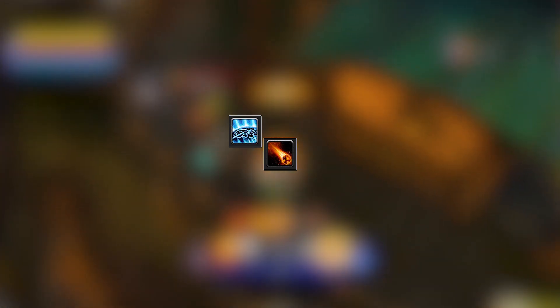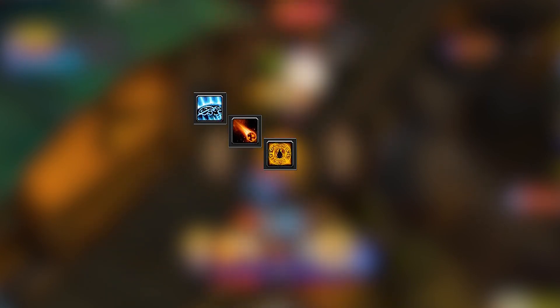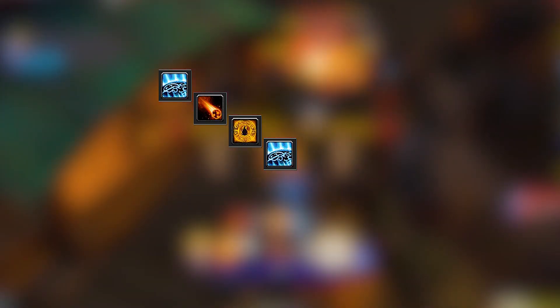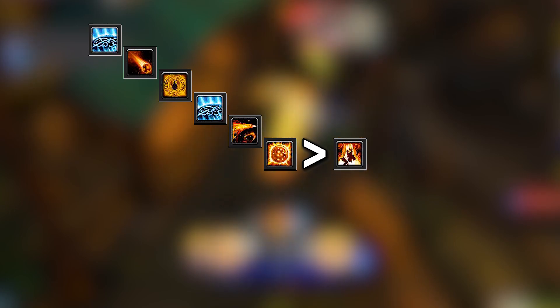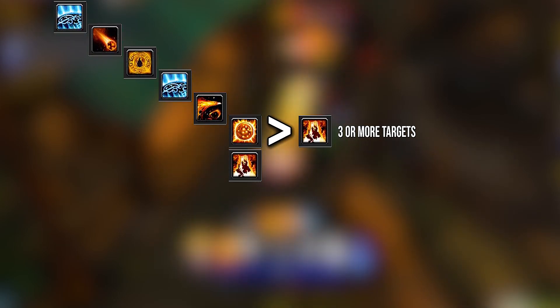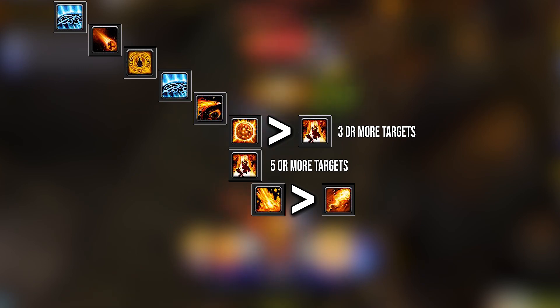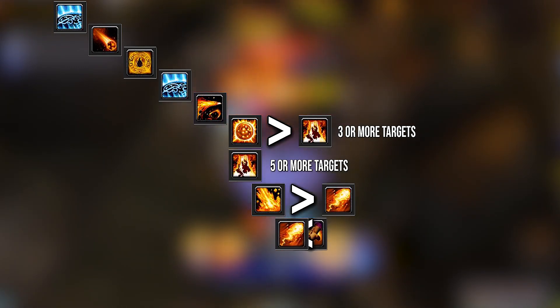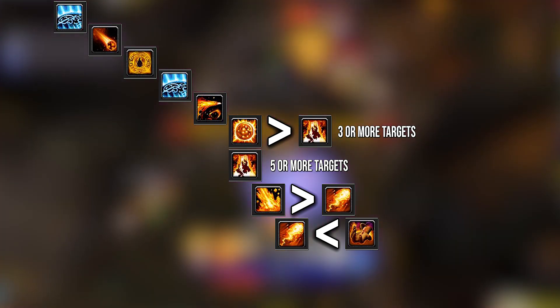The most important spell on the list is Rune of Power when Combustion is also ready to be cast. If you talented Meteor instead of Pyroclasm, here is where you cast it — and you should always cast it with Rune of Power active, never without. Then cast Combustion on cooldown. Cast Rune of Power if it's almost ready to cap on two charges. If you took Phoenix Flames, cast it here. If you took Flame Patch, cast Flamestrike with Hot Streak if there are three or more targets. If you didn't take Flame Patch, cast instant Flamestrikes only when there are five or more targets. If you took Pyroclasm instead of Meteor, hard cast Pyroblasts when the buff activates. Cast instant Pyroblasts when Hot Streak is active. If you have three or more targets and your main one survives for at least 8 seconds, cast Living Bomb on it.